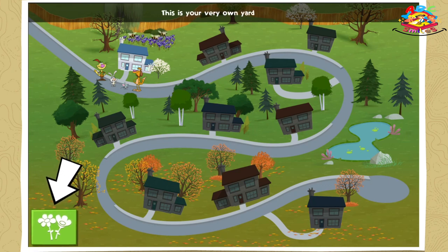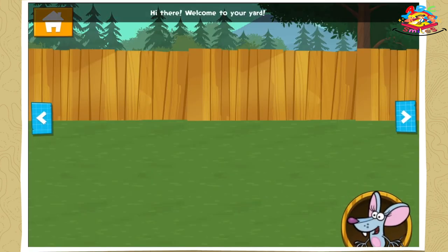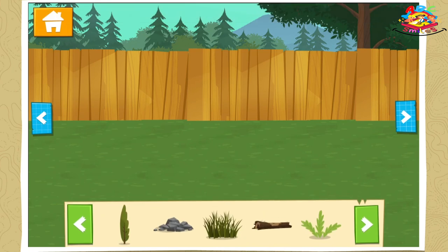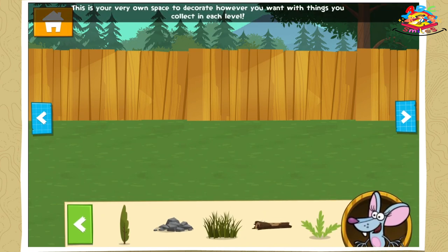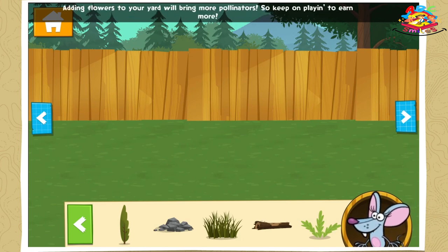This is your very own yard! Welcome to your yard! This is your very own space to decorate however you want with things you collect in each level. The more things you add to your yard, the more bee-eautiful it will be! Adding flowers to your yard will bring more pollinators! So keep on playing to earn more!